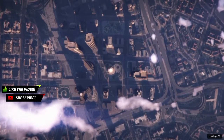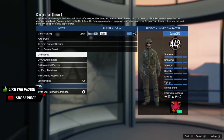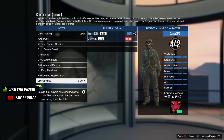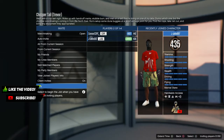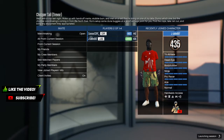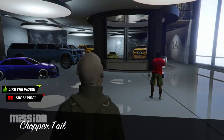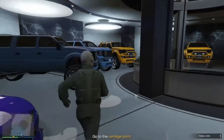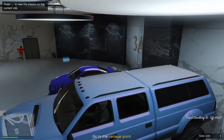For this glitch, I recommend either finding a Sand King on the street or buying one. If you do buy one, don't worry - we will make the money back from it. It costs $45,000 on the Southern San Andreas Motorsports website, but we're going to make that money back very easily. I just found one randomly off the street - they're pretty easy to find in Trevor's area. Once you find a Sand King, get in any Sand King and head outside your garage.